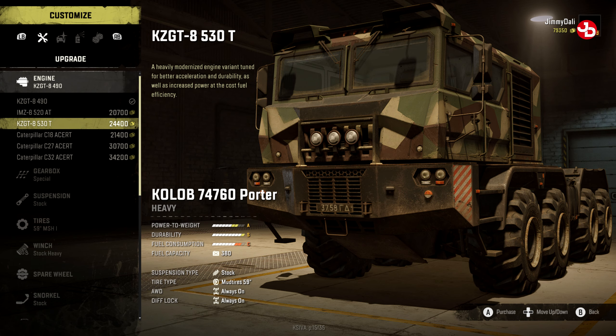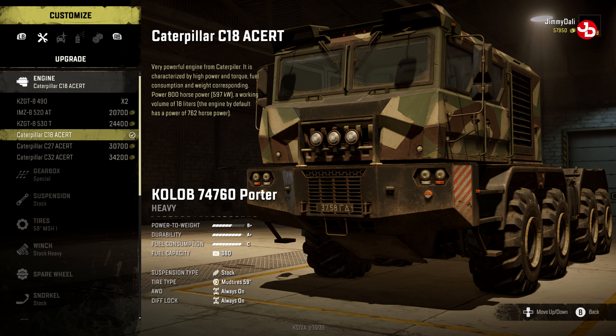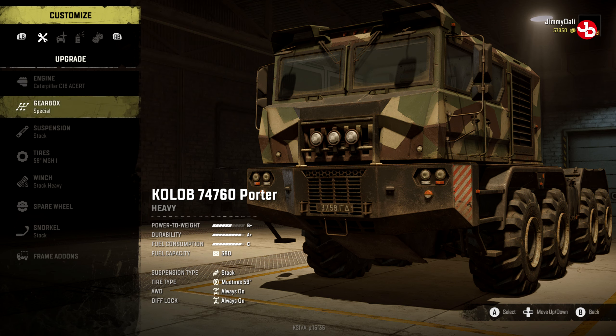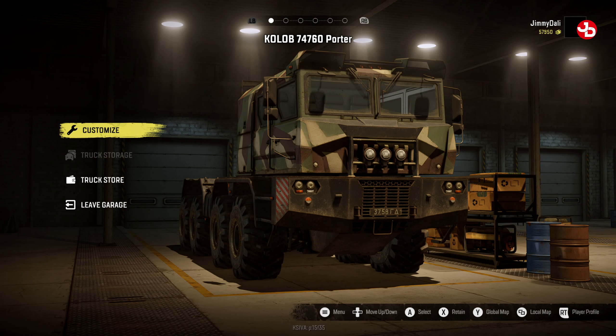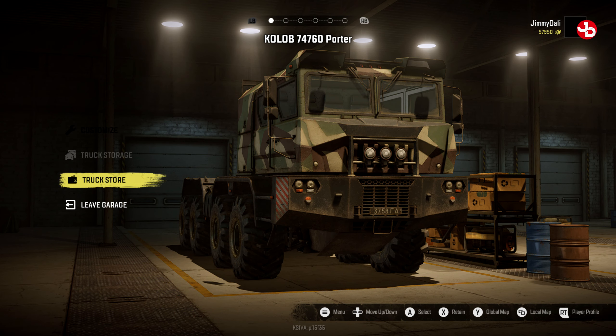No, you have to be in Yukon. I have to be in Yukon - if you move, I move. Let me just quickly check what map we're on - we're on Flooded Foothills, Yukon, Canada. So I'm in the map and you want me to go to which one - the Colob 7460 Porter or the Pacific P12? Okay, I figured it out!